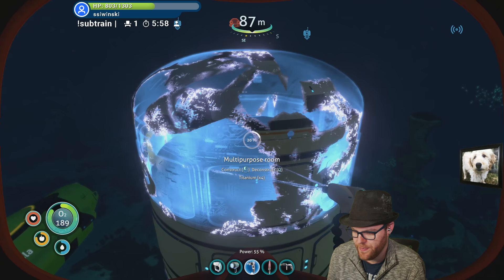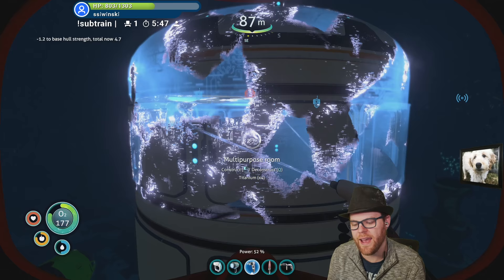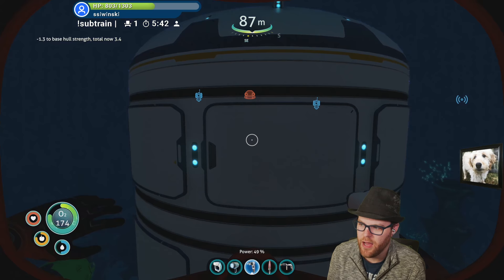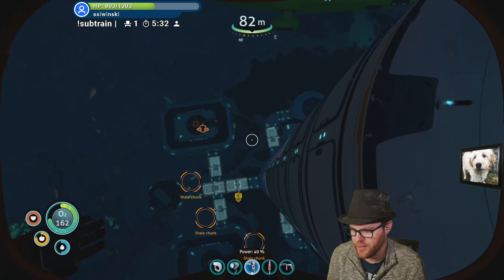We drop 1.3 hull integrity when we do this. The goal is to have this tower in the center of the base go all the way to the surface and be completely glass - all windows, all glass. I probably won't be able to do that last bit but that's the hope anyway. Do I have enough for the solar panels anymore? It doesn't appear so - I'm out of titanium now.